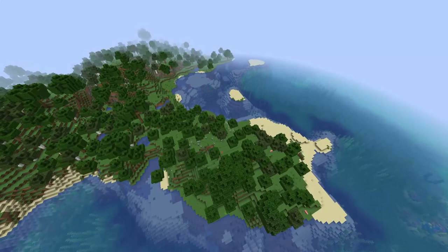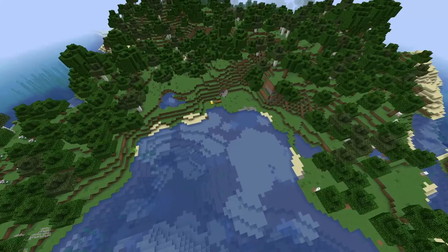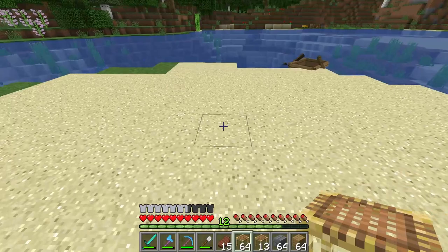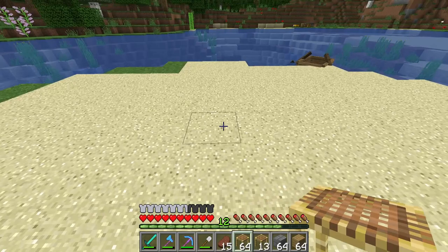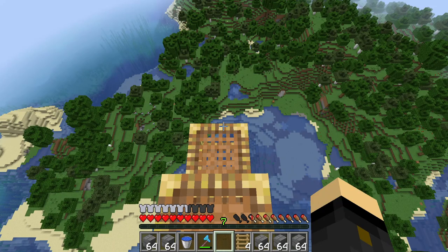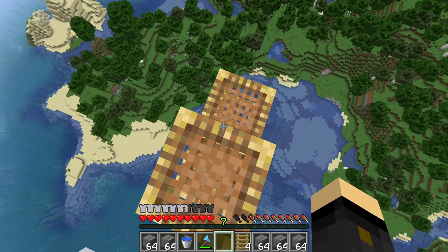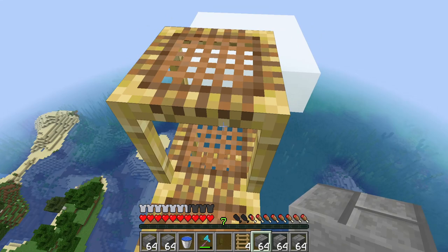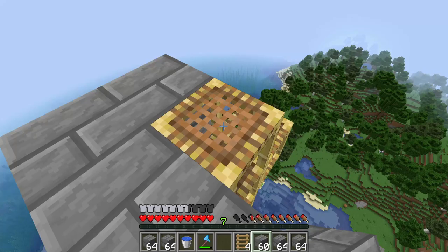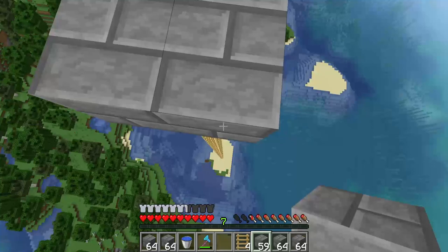Our bed and work area was over there, and I've decided to come to this little island here to start building. The first thing you want to do is build really high up above all the trees, which is why I've got all this scaffold — we can also use it as an elevator to get up and down from the mob farm until we have an elytra. Let's place all of this down and look at the next step.